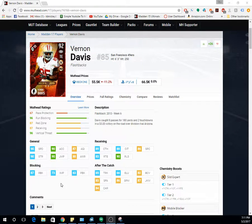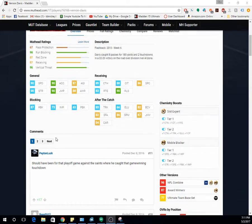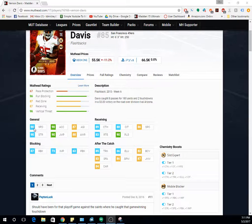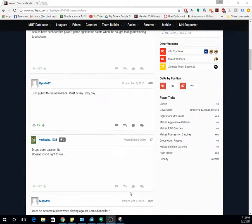He's also the most effective with his 87 run block. Vernon Davis is a card you don't really want to throw in traffic — he doesn't have great catch in traffic or spec catch. What he does have is blazing speed to make big plays. When a tight end has a lot of speed, they can get one-play touchdowns, big gains — it's really useful.